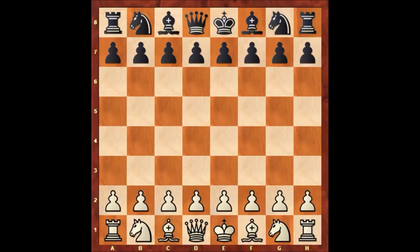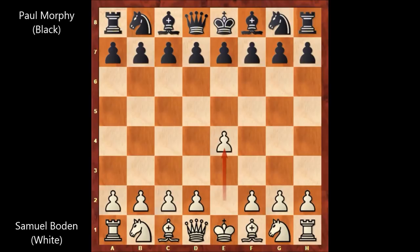Hello everyone, let me show you another very instructive chess game by Paul Morphy. This time Paul Morphy is playing with the black pieces, and once again his opponent is Samuel Bowden. This game was played in London in 1858.